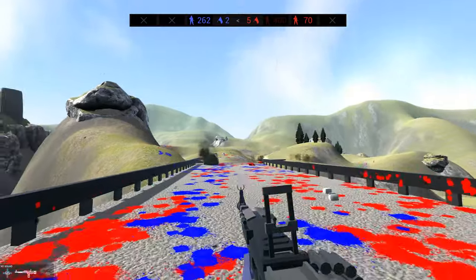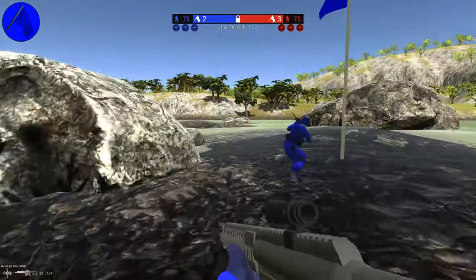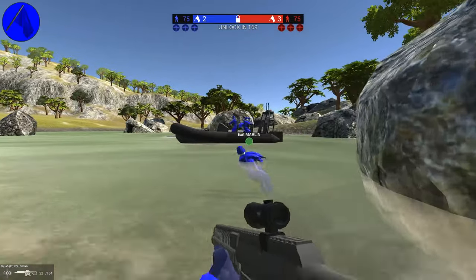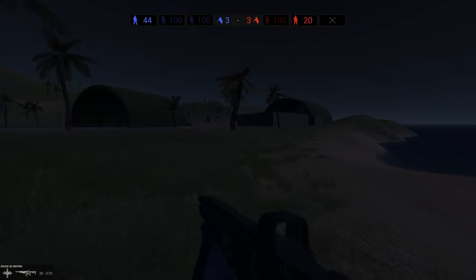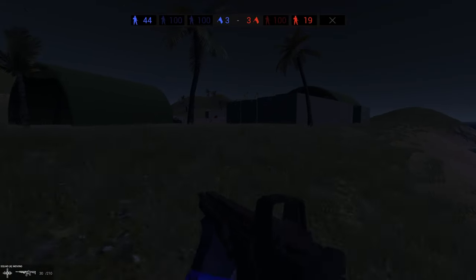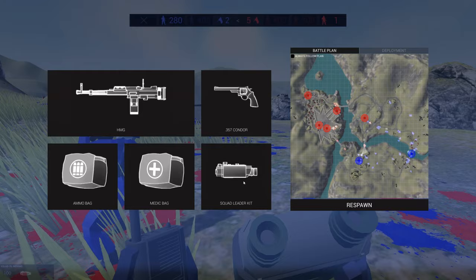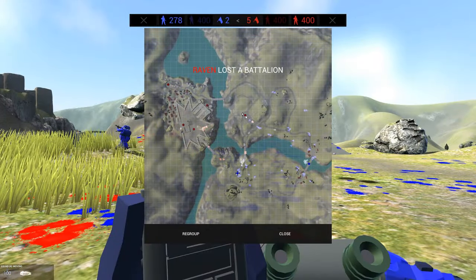This game isn't all guns and explosions — it also has a light tactics layer to it. At any given time, you can walk up to an allied AI unit and have him join your squad. Your new pals will follow you around, go to where you point them, or capture any points you want. The controls are pretty basic and by default it's all line-of-sight stuff, unless you have a squad leader kit, which allows you to point your men to any location on the map and issue commands — kind of like the commander role from Battlefield.